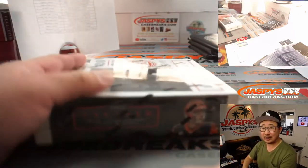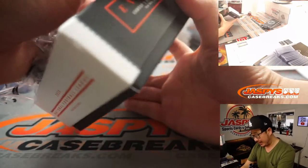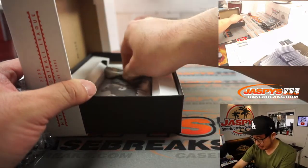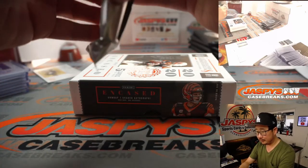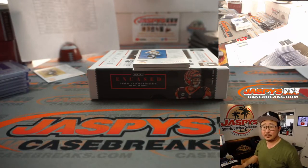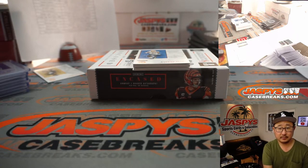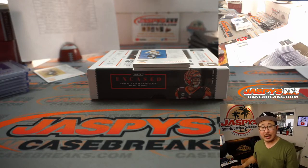The last one, and then we'll do the graded cards — which is what makes Encased so unique. If you're chasing that kind of stuff, without having to wait for BGS or PSA, you'll get graded cards already. Looking at the draft order now — could there be three quarterbacks taken in a row? Jaguars, Jets, Niners?